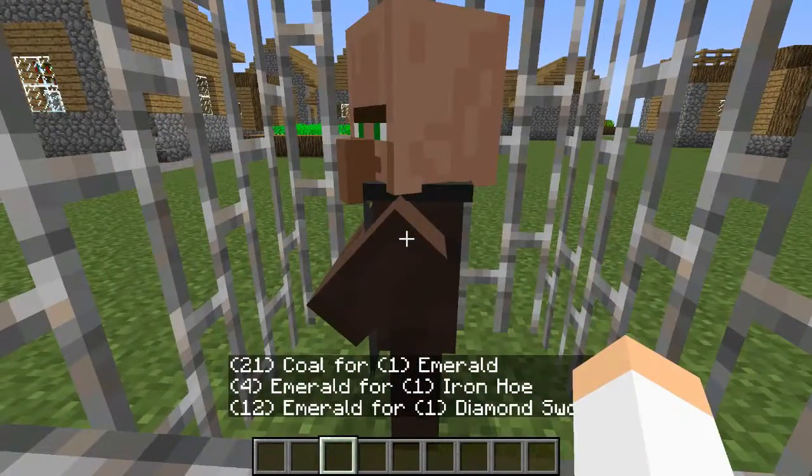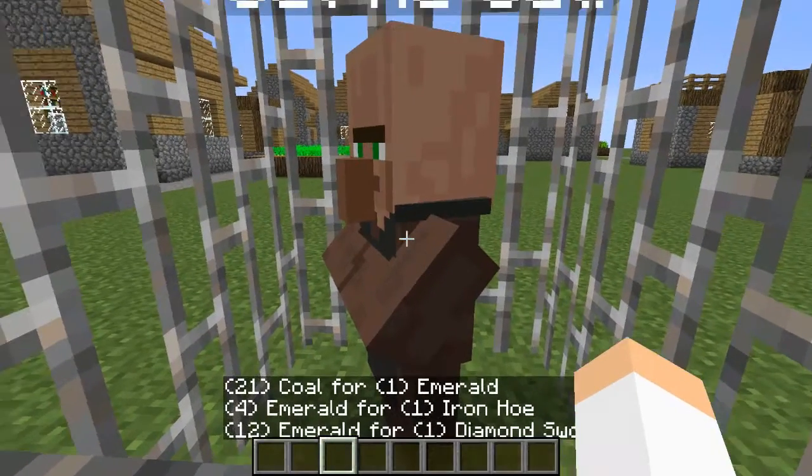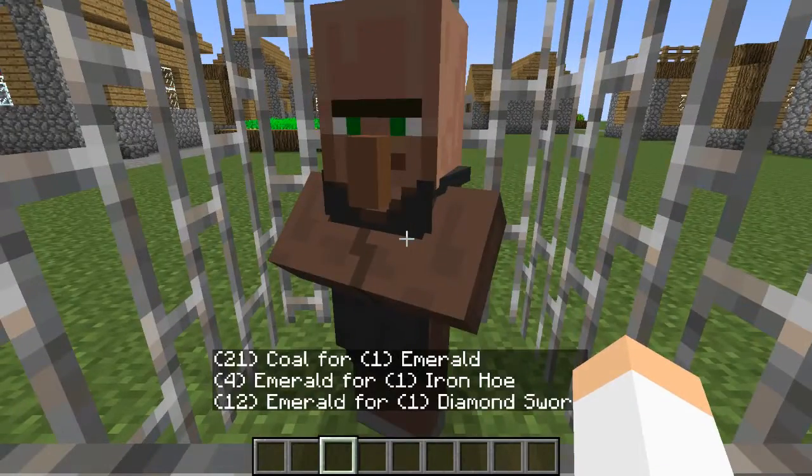Right here I traded with him a good bit, and so he has some good stuff here. He'll sell you some diamond swords, an iron hoe, and some coal.